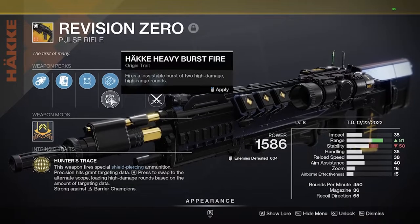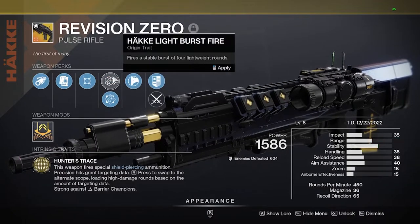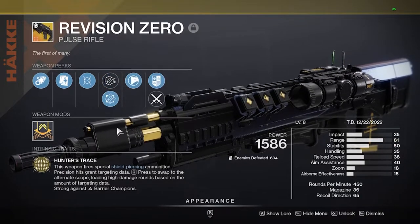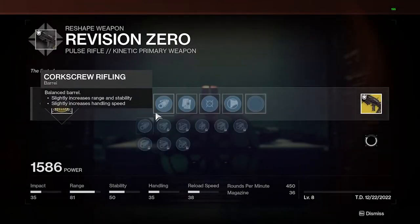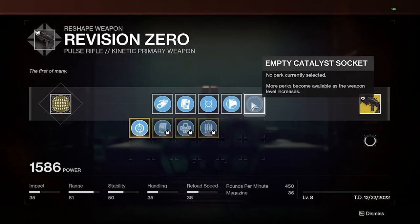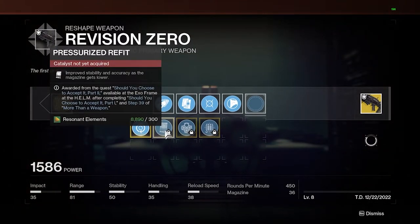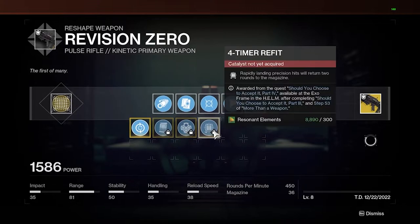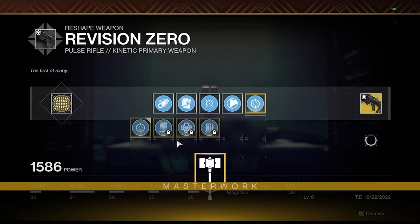A couple of cool things about this pulse rifle: you can change between a two-burst or four-burst mode, and it's customizable and craftable on the Enclave. You have to do some quests and things to upgrade it further each week, going back into Operation Seraph Shield and completing the catalyst. This will allow you to reshape the weapon and get things like Frenzy, Outlaw, and even Fourth Time's a Charm.